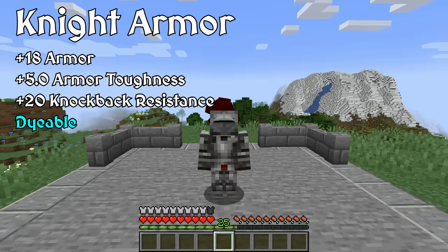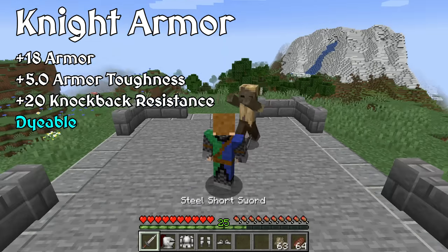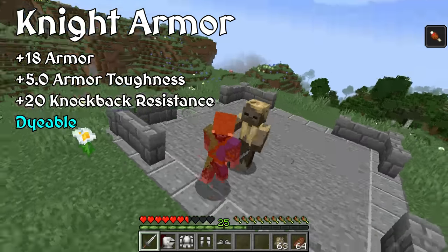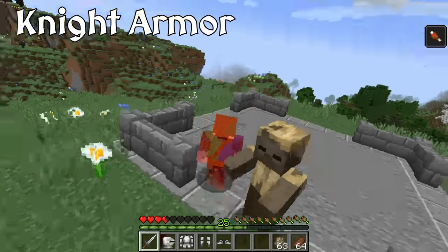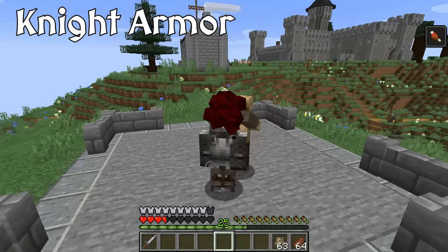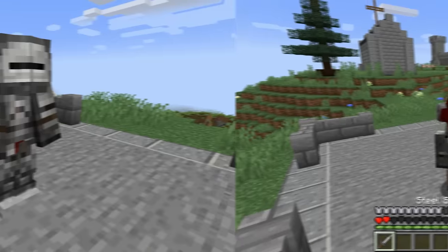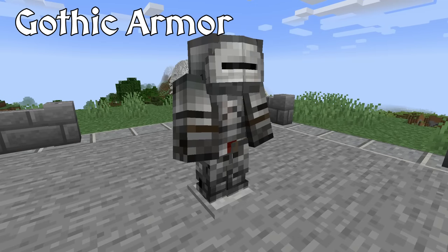The full set provides just two points of armor below diamond armor, and while it doesn't provide as much armor toughness, it more than maxes out knockback resistance, making you immovable by most mobs. This set of armor is one of many that represents the peak of European plate armor, which made the knight nearly invincible.